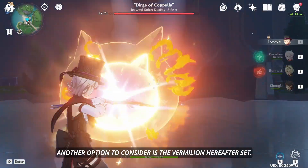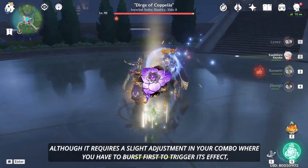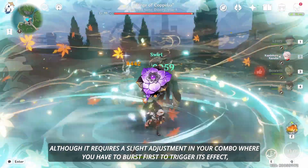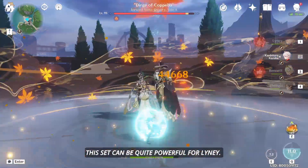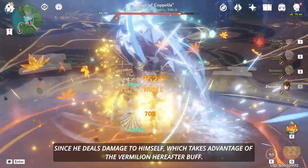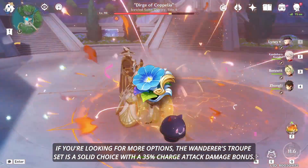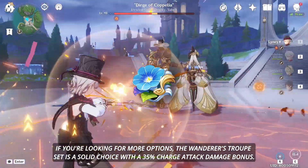Another option to consider is the Vermillion Hereafter set. Although it requires a slight adjustment in your combo — where you have to burst first to trigger its effect — this set can be quite powerful for Linny, since he deals damage to himself, which takes advantage of the Vermillion Hereafter buff. If you're looking for more options, the Wanderer's Troupe set is a solid choice with a 35% charge attack damage bonus.